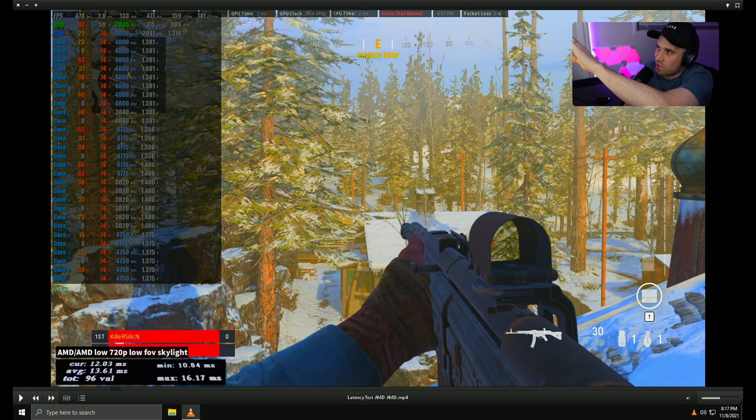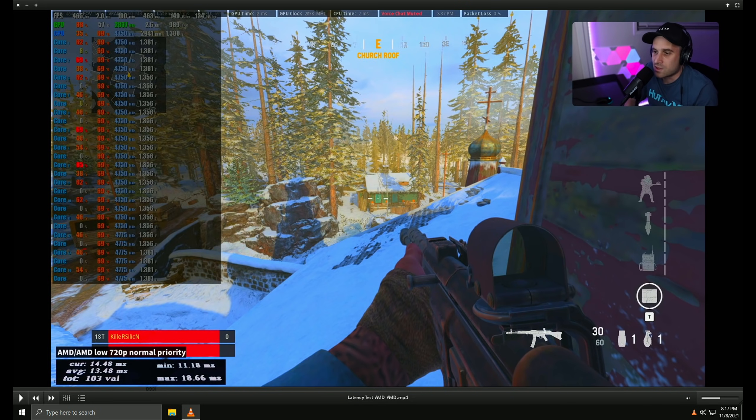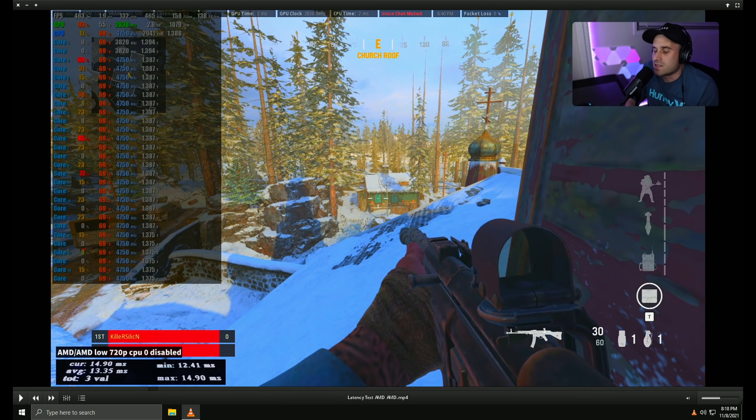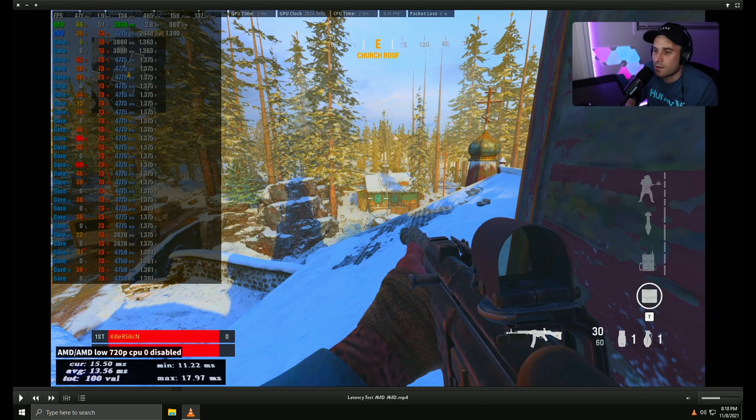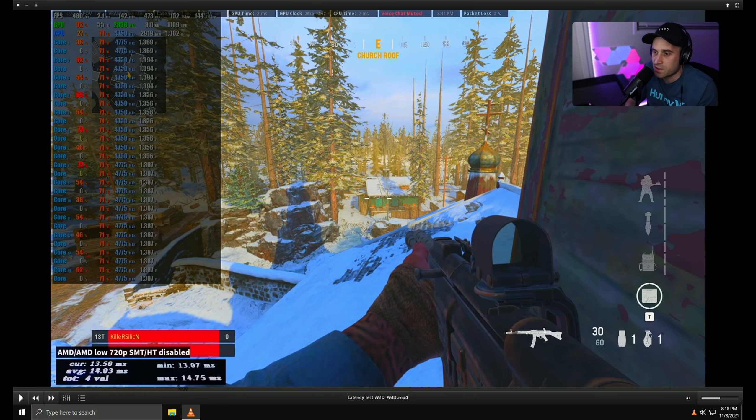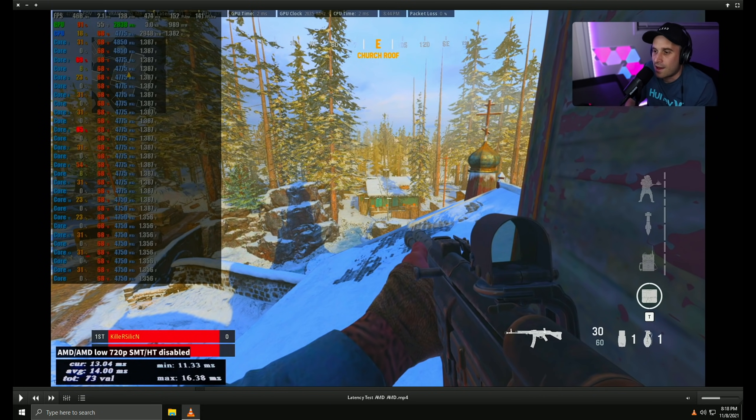As you can see, changing field of view did absolutely nothing. Testing normal priority — didn't really change anything; you can see all the data with my 1% and 0.1% lows. I decided to disable CPU zero like lots of people say — that didn't help; I would call that inconclusive. Lots of people tell you to do that in YouTube videos — it doesn't do anything. Optimize your PC properly by following my videos. I wanted to disable hyperthreading or SMT — I did this via the game .exe file rather than in BIOS, and it actually made latency come up. So don't disable that for this game.